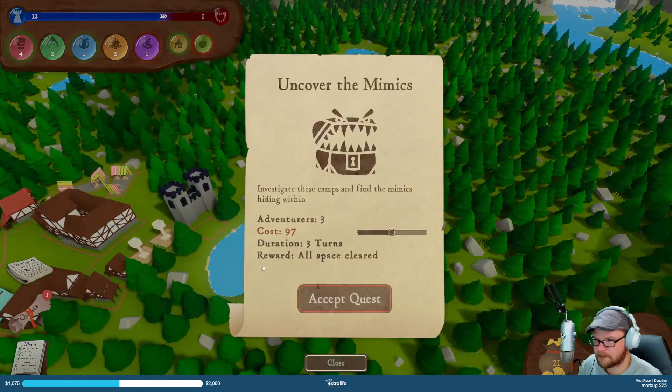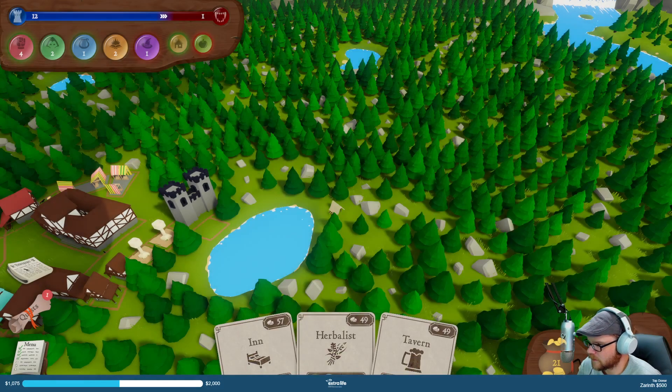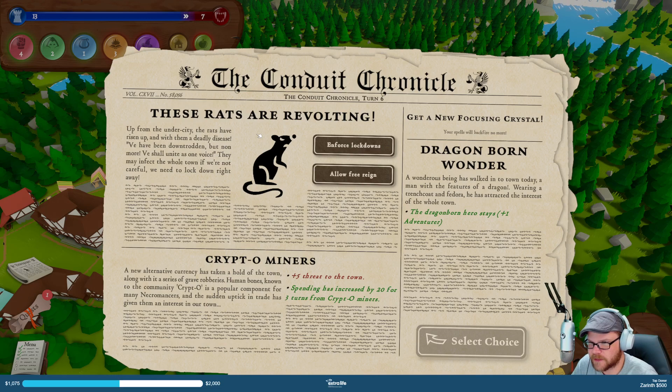Next. Quest — uncover the Mimics, yeah there it is. Costs 93 gold. I don't want to do it, but I guess I'll have to wait. Rats are revolting — from our city, rats have risen up and could spread a deadly disease. We have been downtrodden, but no more — we shall unite as one voice. They may infect the whole town if we're not careful.